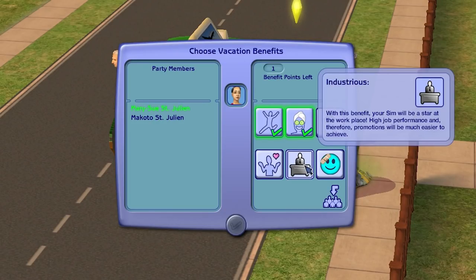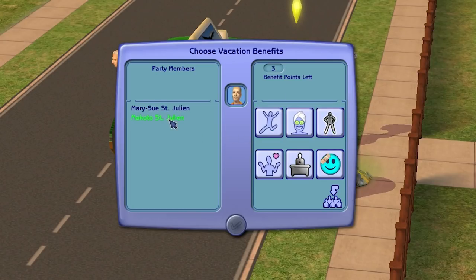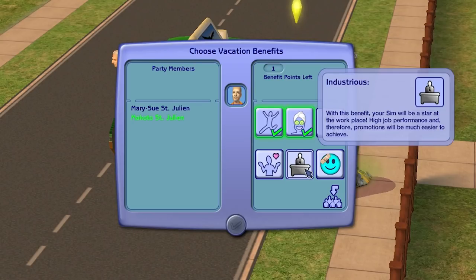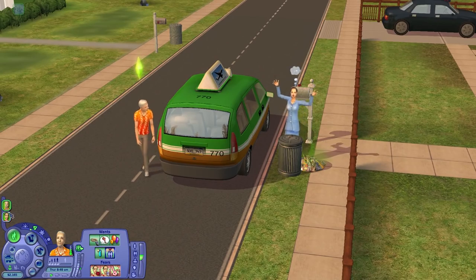Industrious: with this benefit, your Sim will be a star at the workplace — high job performance and promotions will be much easier to achieve. Yes, that one for her is perfect. Je ne sais quoi: romantic pursuits should be easier with this benefit. I don't think we're getting that one for her. She's all about productivity and getting up in her career. For him we're going to go with Refreshed, and that is so cool — I didn't know that was even a thing. We got five want slots for each of them. That is fantastic.